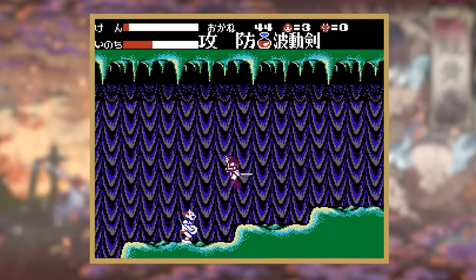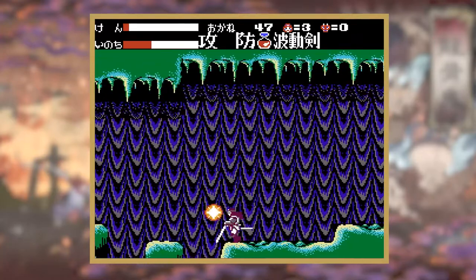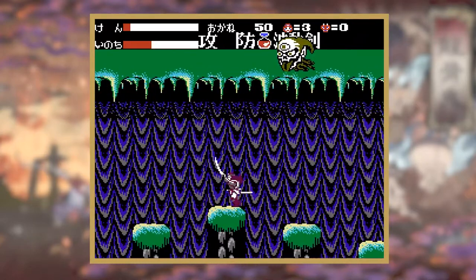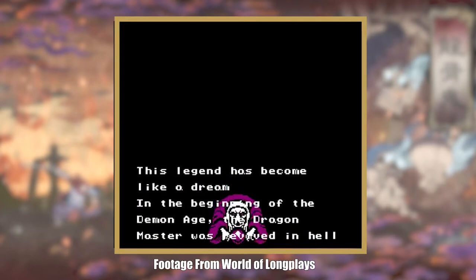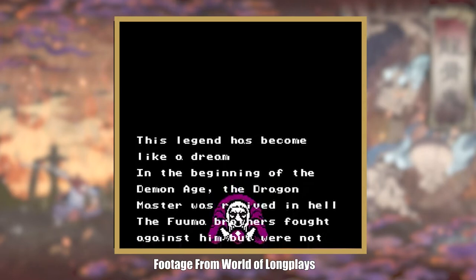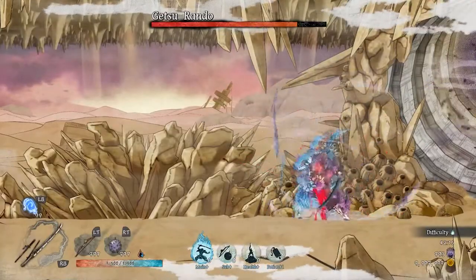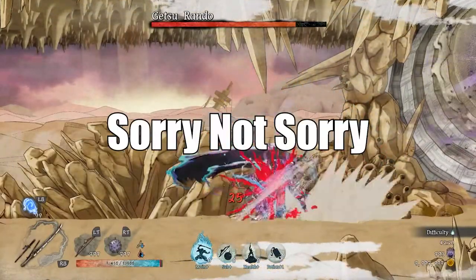In the original game the brothers were already dead and you set out on a vengeance quest to retrieve the pulse swords and defeat the demons. In one sentence you already know the motive, the journey, and the goal — and it was presented for a Famicom game where you had to read the manual to figure out the rest. It was a waste of time to make these two cutscenes just to throw in an oni-san complex into the mix.